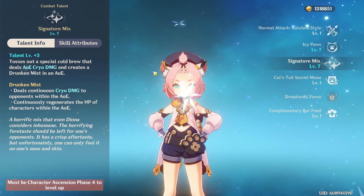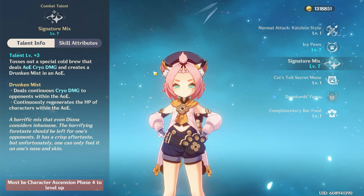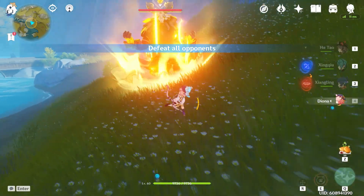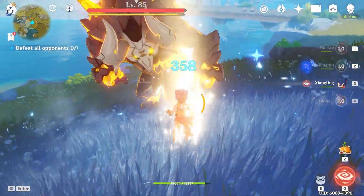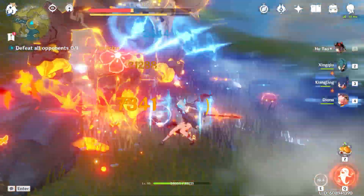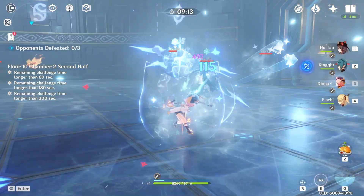With Signature Mix, Diona creates an AoE of both cryo damage and what is known as Drunken Mist. This mist deals continuous damage to enemies within, but more importantly it also heals characters within, with each instance being a percentage of said character's max HP along with some additional points, lasting for a total of 12 seconds. The sheer fact that this is passive healing is so major — throw this out, switch to your character in need, and reap the benefits while still maintaining a steady stream of damage. Compare that to 5-star healers such as Chi-Chi or Jean who are most capable when out on the field themselves.